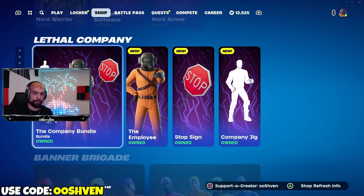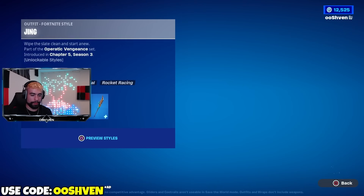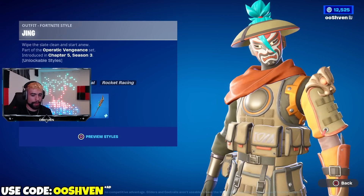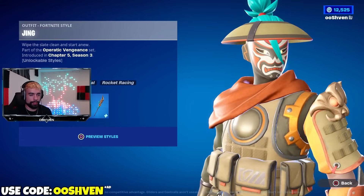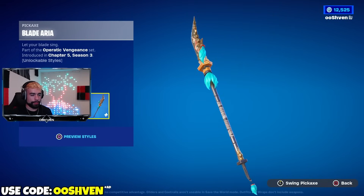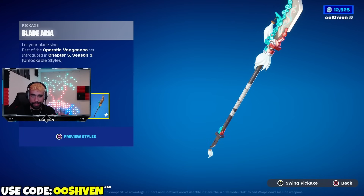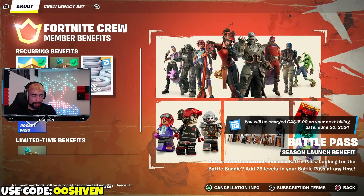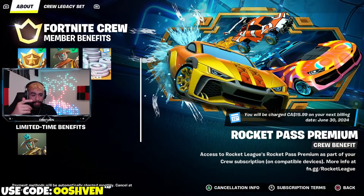With the brand new item shop today we also got the brand new crew skin. So if you're a Fortnite crew member, be sure to leave a comment down below and let me know. The Fortnite crew skin is officially out - we got the skin, the Lego version, the back bling, and also the pickaxe. The coolest part about being a Fortnite crew member is getting an exclusive skin every single month, plus the battle pass, V-Bucks, and the Rocket League pass.